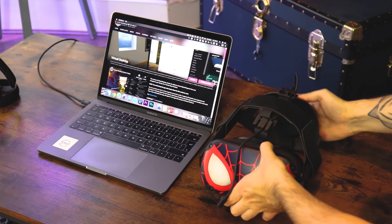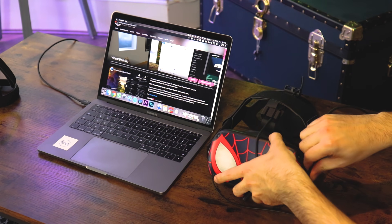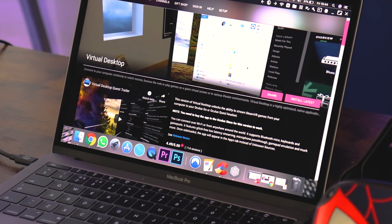Next, using SideQuest, look for the latest version of Virtual Desktop and sideload it onto your Oculus Quest headset. This is a high-level overview setup video so I'm not going to go into the details of how SideQuest works, but I'll leave a link in the description to walk you through that step by step.